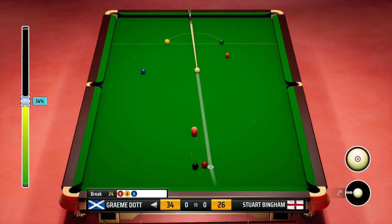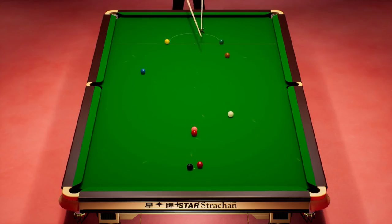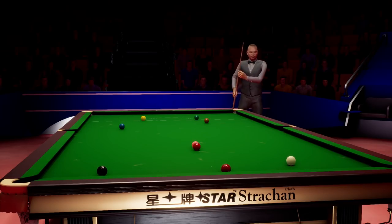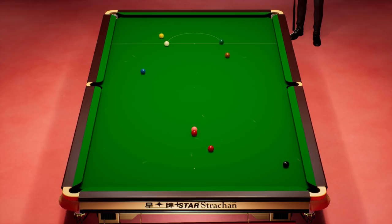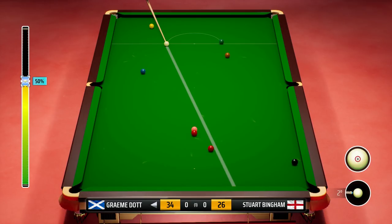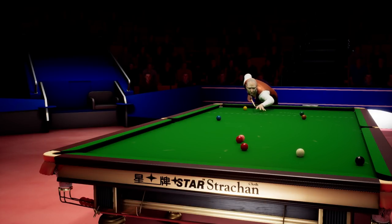But a good safety shot here and all will be forgiven. That's actually very, very good — look at that, absolutely tight on the baulk cushion, excellent safety shot. Graeme Dott twenty-four. Goes for the safety — not the best. So once again we'll hit this as thin as we can, just try and avoid that black.